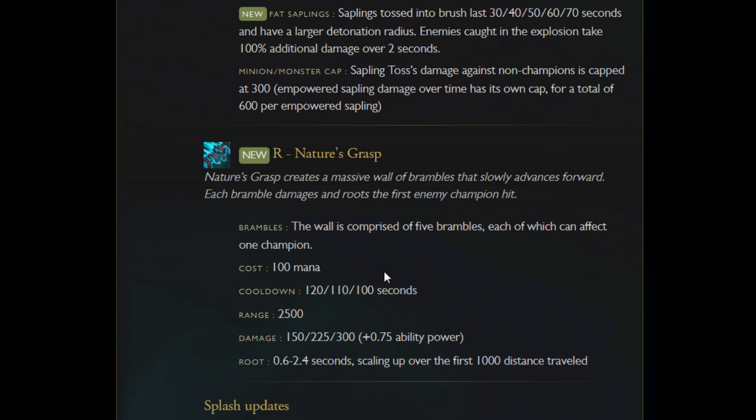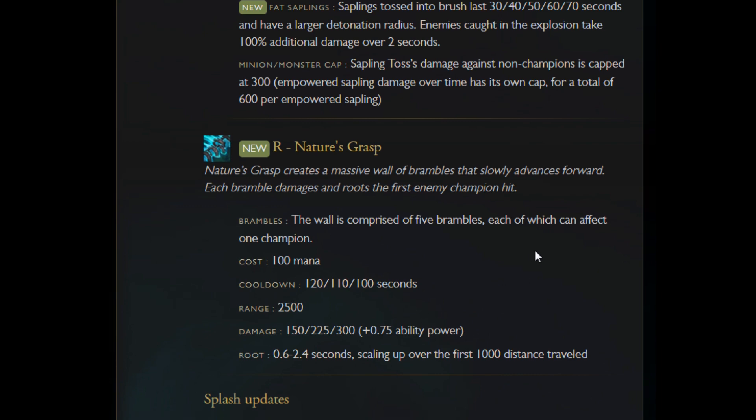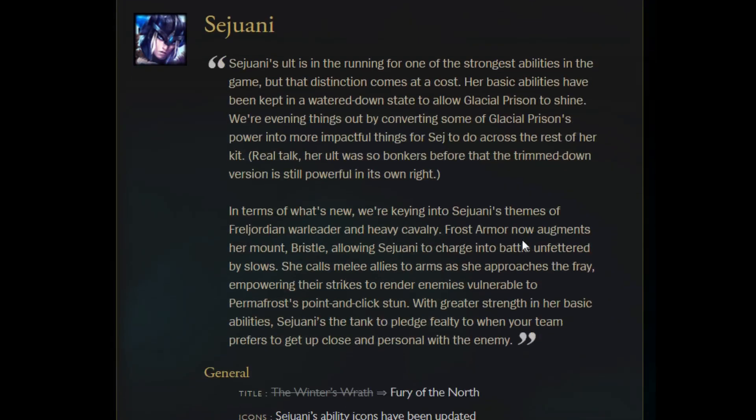Maokai's ult now creates a massive wall of brambles that slowly advance forwards. Each bramble damages and roots enemies hit, rooting for up to 2.4 seconds scaling over how far it's traveled. So if you slow them with Sapling Toss first, it'll be easier to hit. I actually might go play him in a practice game because I'm interested — the Sapling Toss change especially is cool. Also, with Sunfire getting gutted, you might as well just grab a Catalyst anyway. I think Maokai will be really strong.